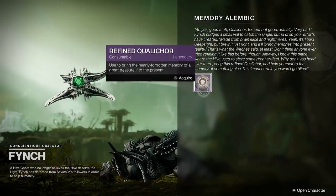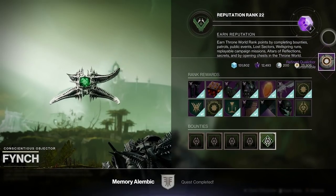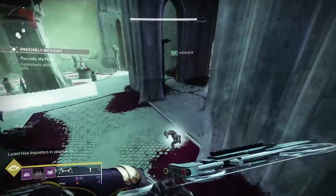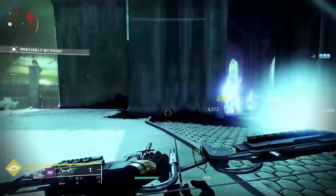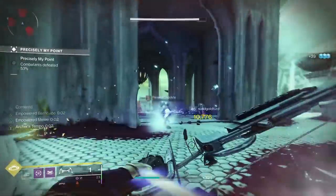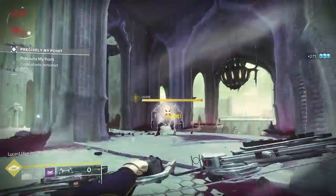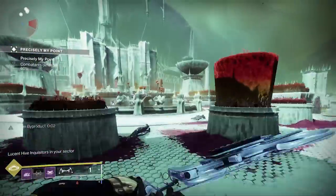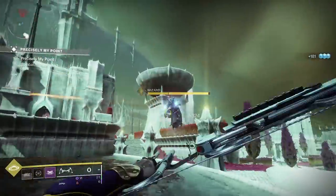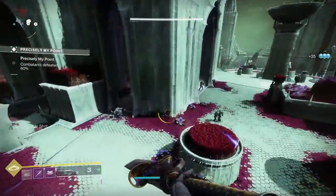So to summarize: you do the daily Executioner's Horde, you get Qualitor, and once you fill up to 100% you go back to Fynch and turn it in — he gives you refined Qualitor. Then you find the Lucent Broods patrolling around, go through that mini event, and kill the last three Hive Guardians. After you open that chest, you do the reveal — which is a tier three, so make sure you have tier three Deep Sight unlocked with Fynch. That reveal leads you to another chest which you open with your refined Qualitor.